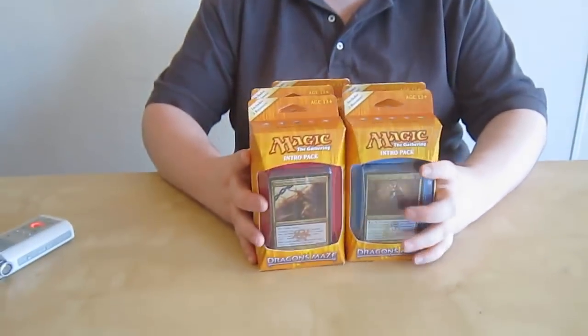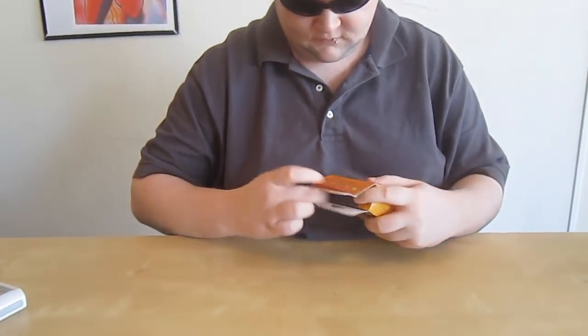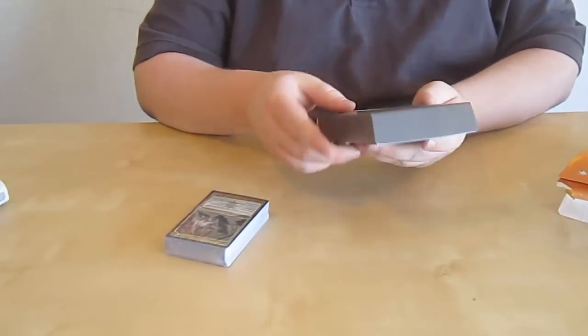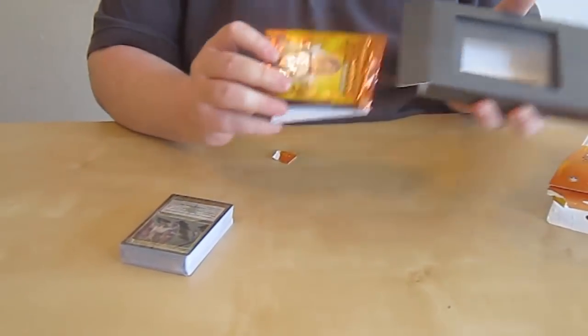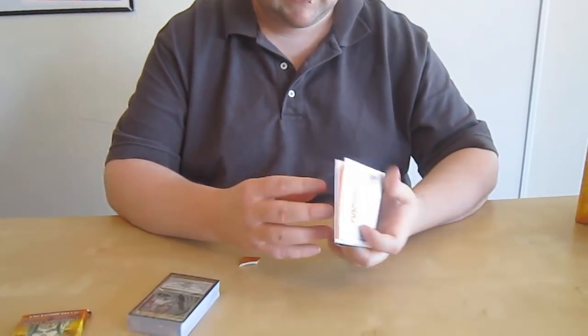Let's go ahead and start with Orzhov. We have a nice little great pack here with some booster packs inside of it. They still include those information inserts — a typical how-to-play Magic guide with steps and phases, like a playmat type of thing. We also have a Dragon's Maze information pack about choosing your guild. All completely standard stuff they give you for appeal.